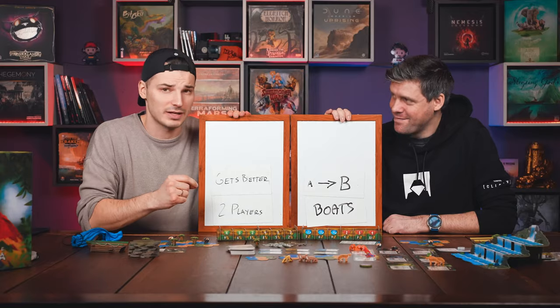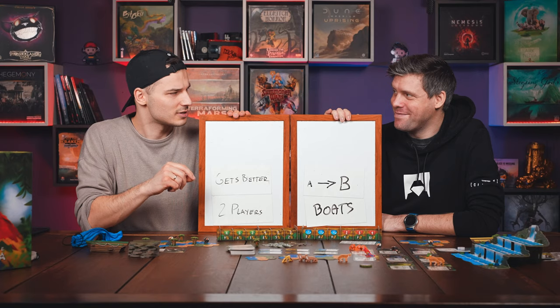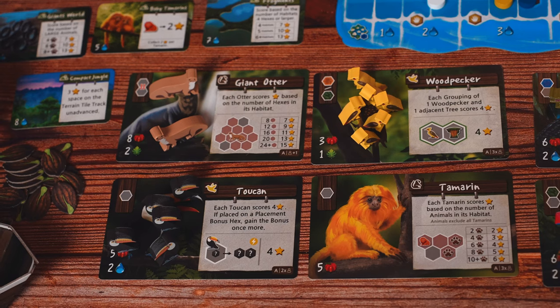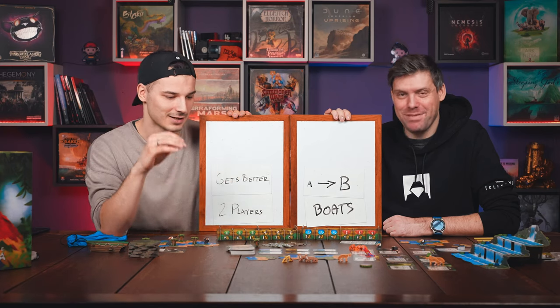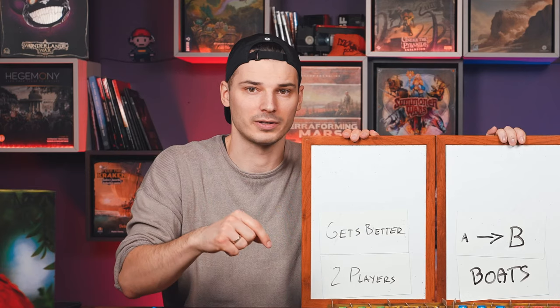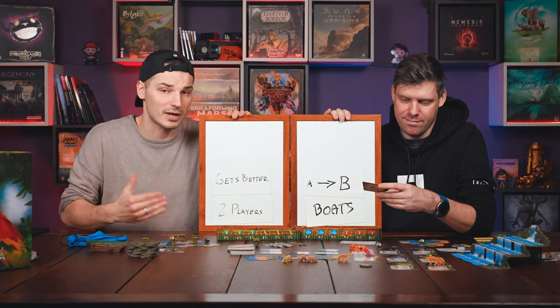The game gets better the more you play it. The first time I played it was a bit overwhelming. But the more you play, the more you learn the cards and see their value. You realize how differently animals can score — not just from their own cards, but they can score thanks to each other. Placements are very important from the first turn to the next. This game just rewards you for playing it and gets better every time.